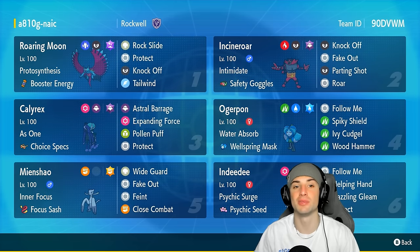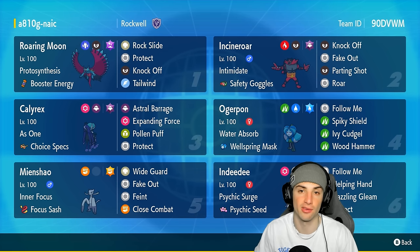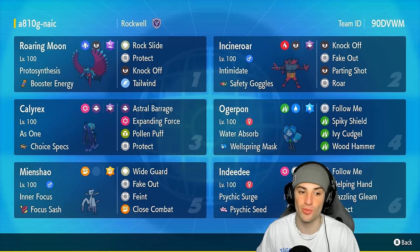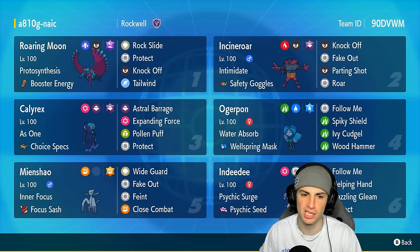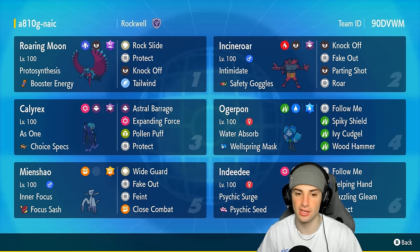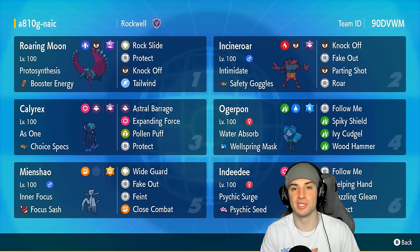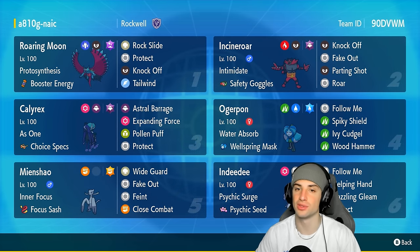Our restricted Pokemon on today's team is Shadow Rider Calyrex — Choice Specs Ghost Tera Shadow Rider Calyrex. We can go into Astral Barrage with Choice Specs and pretty much one-tap any Pokemon. On top of that we can pair this Pokemon with Indeedee for that second terrain and Expanding Force with Follow Me. Final three Pokemon are Wellspring Ogrepon with Ivy Cudgel, Incineroar, and Indeedee. Rental code is at the top right-hand corner. Without further ado, let's hop into match number one.